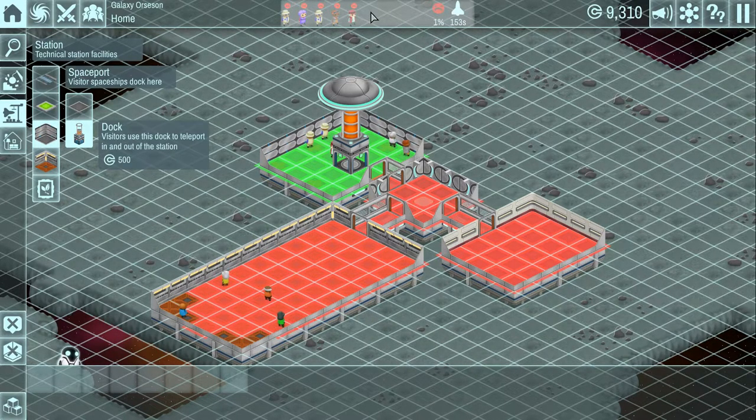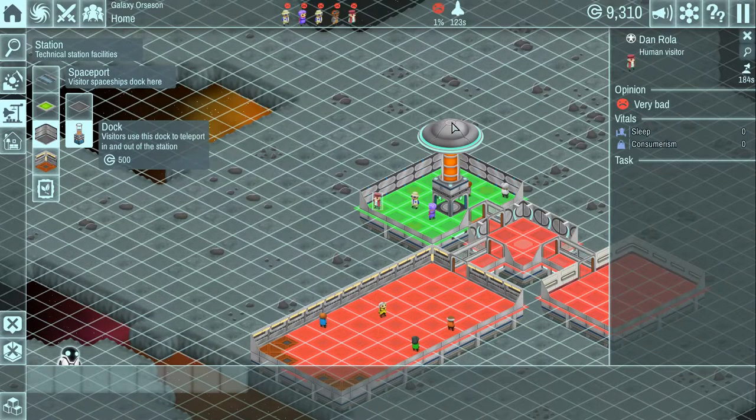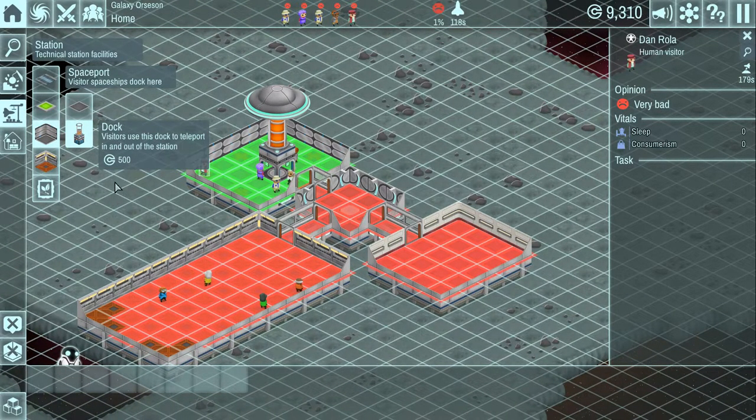This shows our visitors and what they're thinking of our establishment. So far, not overly happy - I think they always end up thinking it's very bad when they first get here. You kind of have to win them over. You can see their vitals: consumerism, hunger, thirst, sleep. They do use the beds in your barracks. You can also click on this to zoom in on them to see what they're doing.